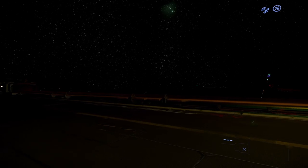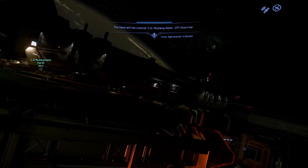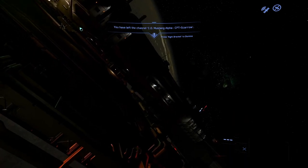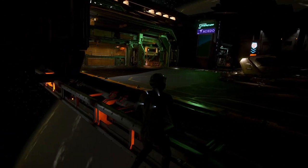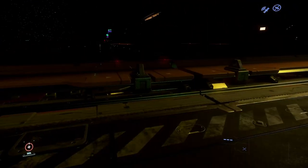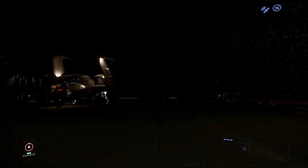Finally, let's quickly cover EVA — extravehicular activity, i.e., floating in space. Jump off the space station and the controls work exactly like moving your ship: Space Bar moves you up, Ctrl moves you down, A and D left and right, W and S forward and back, Q and E roll left and right. To land in EVA, just get close enough to a surface or deck and you'll land — just be careful not to hurt yourself on impact.